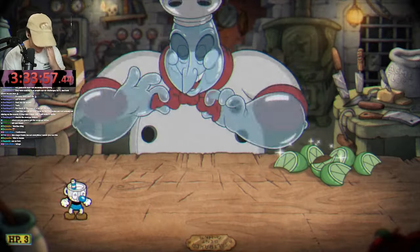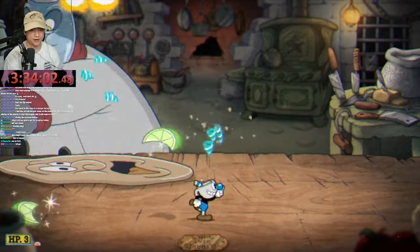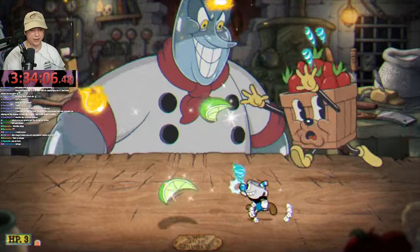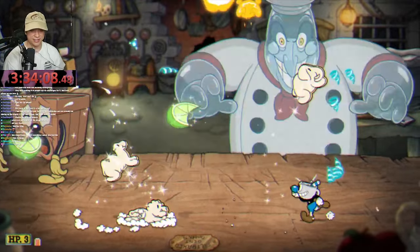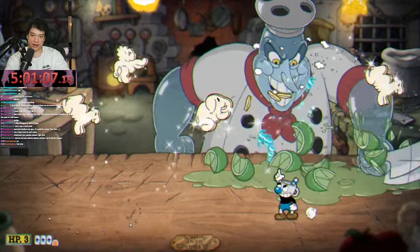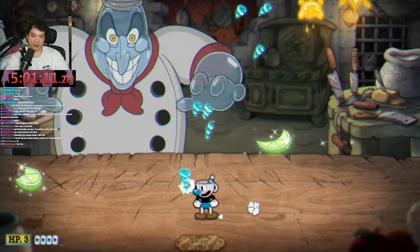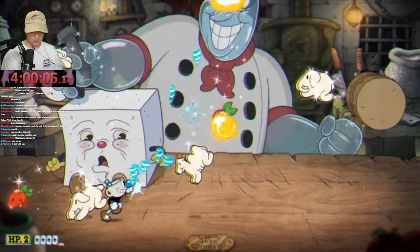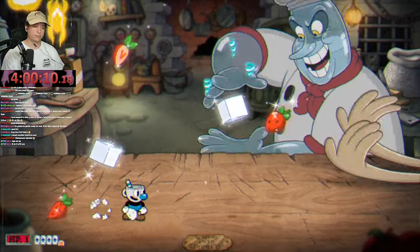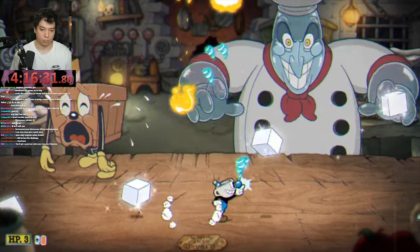Chef Salt Baker, for whatever reason, was the hardest thing I've ever faced. I don't know if Twist Up sucked, I don't know if I sucked, I don't know if expert Chef Salt Baker was harder than I remembered — but this boss was destroying my mental. The first phase wasn't terrible, but I had to adjust because phase one on expert was really hard. There's so much stuff on the screen at once — I had to fully focus or I'd instantly get hit.